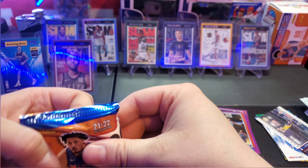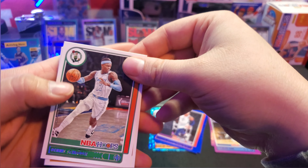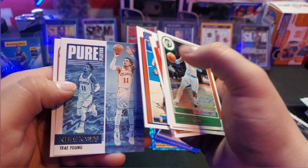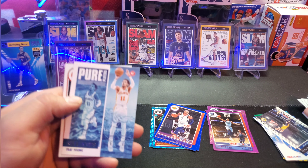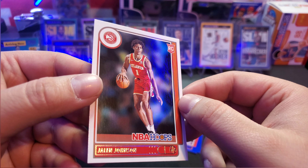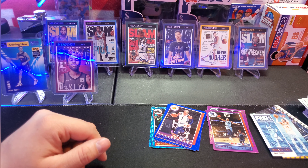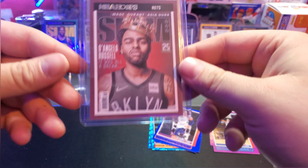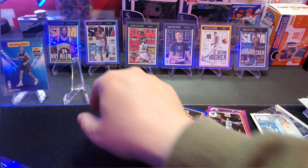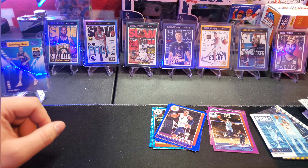Last pack — can we clutch one last slam? I need more slams. Come on... no. We're gonna get a Pure Players Trey Young — we already have that card in the holo version too — and a Jalen Johnson. So we're gonna finish the video off only getting the one slam pull, but it was a new one not already in the collection. Put it up here next to the Kenyon Martin — the D'Angelo Russell.